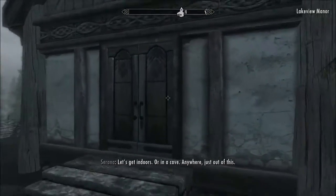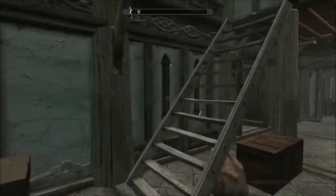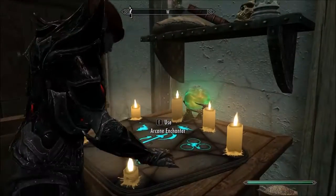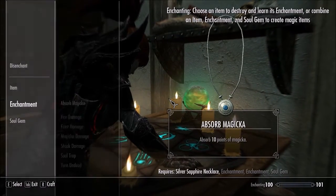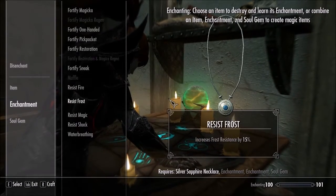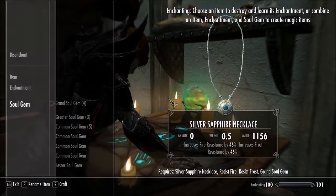Alright, we're going back for the final process of enchantment — weapons and jewelry. Let's start with these first, because I know exactly what I want on these. On this one, we take fire and frost and put my last grand soul gem to the task.